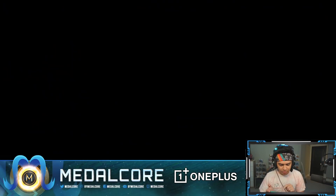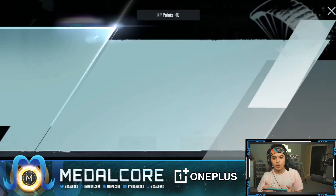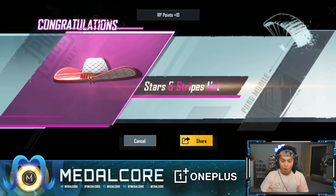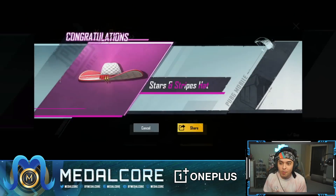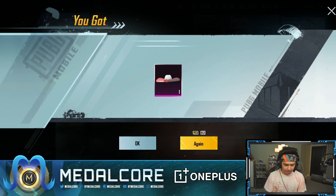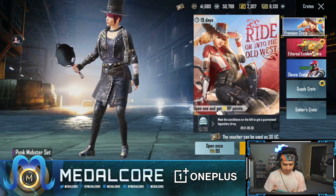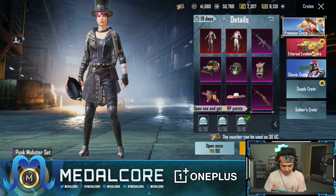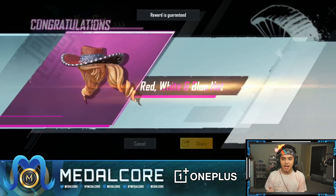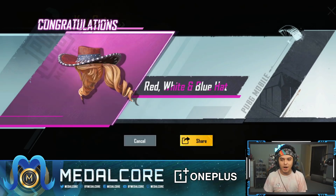We'll do these free ones, skip and see if we get lucky — then we'll go into the paid crate. Let's freaking go — that was a free one and it wasn't even guaranteed! The stars and stripes yeehaw hat! That wasn't even guaranteed. At the bottom it says meet the conditions on the left to guarantee a legendary drop, so we should get at least one legendary.